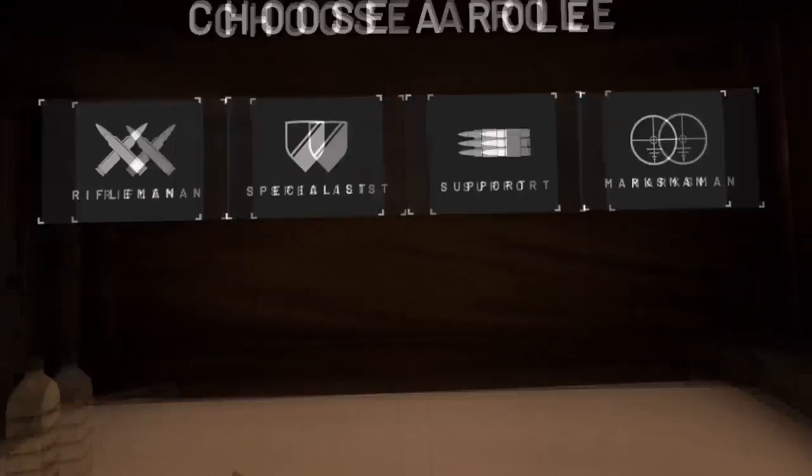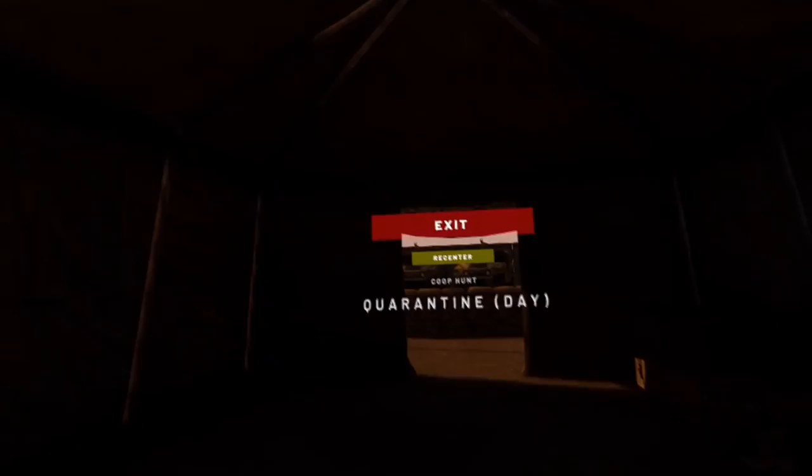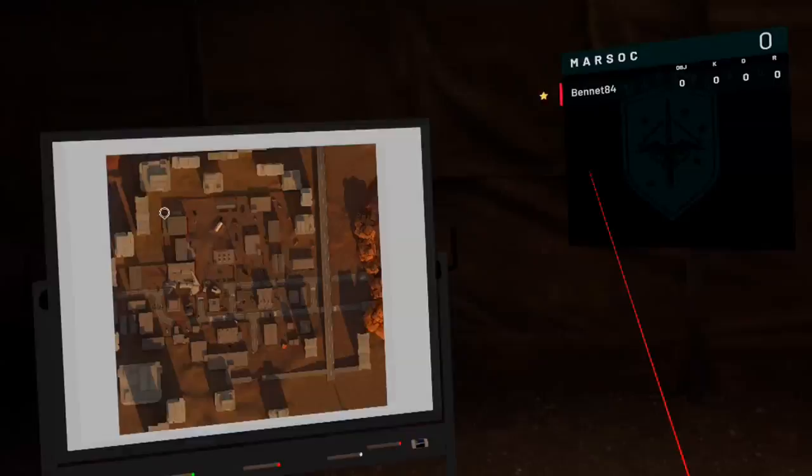After you choose the game mode, you enter into the game in the so-called Tent, a place where the team prepares before the game: the briefing and choosing the equipment. There are four classes, and for each of them you can create two loadouts.